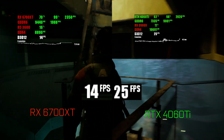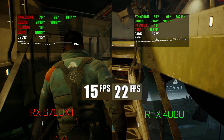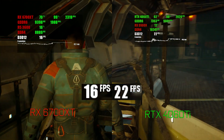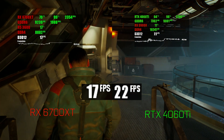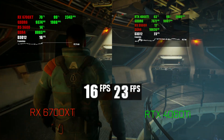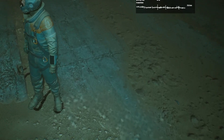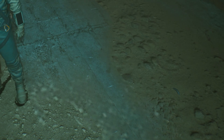Performance of both GPUs in Fort Solis on maxed-out settings is a big disappointment — none of them provides even close to 30 FPS. The 4060 Ti at first glance seems to do a better job and not even be VRAM-limited, but if we look closer we find missing textures that the 4060 Ti has failed to load due to a ridiculous VRAM buffer size.